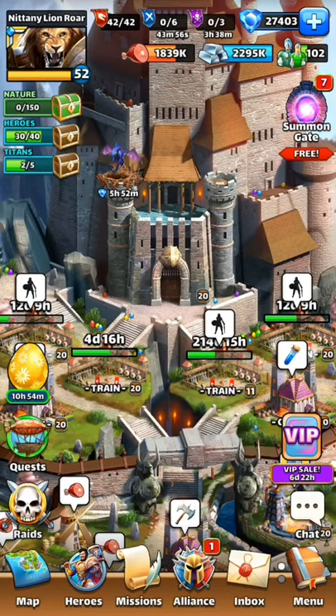Nittany Lion Roar with Extreme Panda here, and for episode 16 of the Beginner's Guide to Empires and Puzzles, I'm going to talk about the elemental chest. I had mentioned it briefly in a previous episode, but here you can see that I got one — my monster chest turned green.